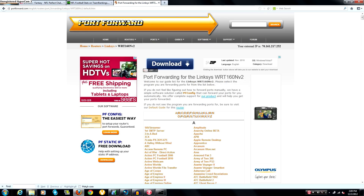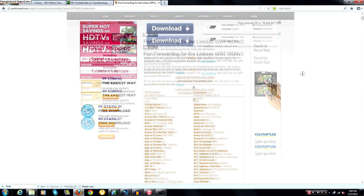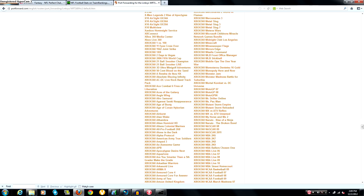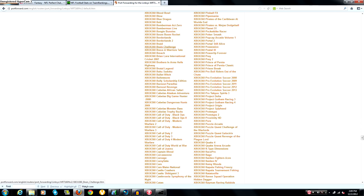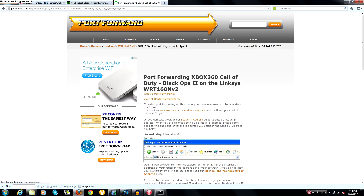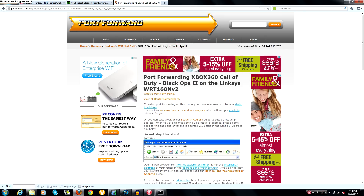Once you've done that, scroll all the way down to the X's for Xbox 360. Scroll down to where it says 'Call of Duty Black Ops 2' — make sure it says Xbox 360 Call of Duty Black Ops 2 — and click on that.